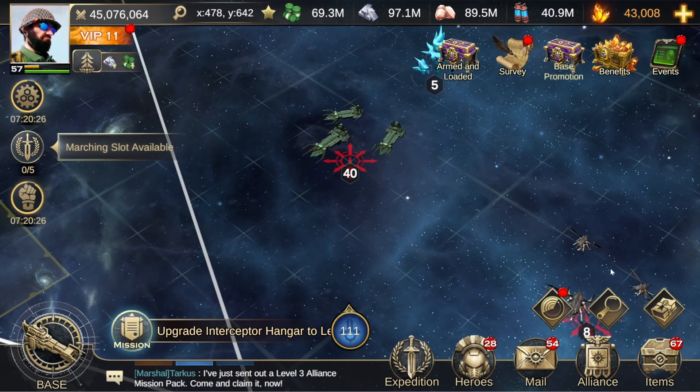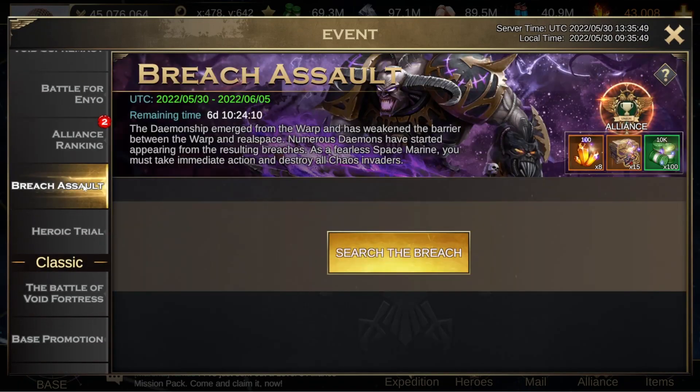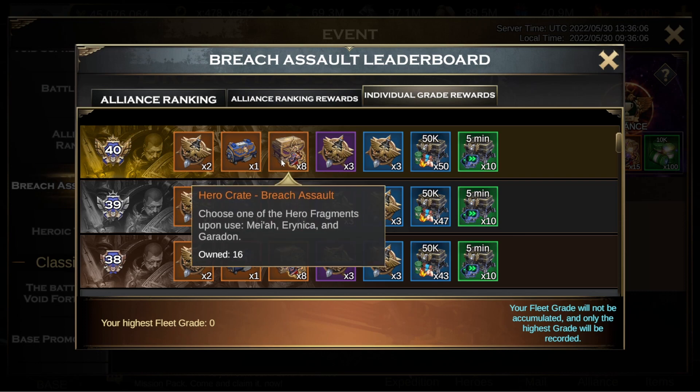Next is breach assault. This is a good change — something I brought up in my opinion video. They had at first brought in hero crates and they went away, and now they're back. But they're even better than before because now you also get them for your daily individual grade rewards. So if you need Garadon fragments and you have a lot of time on your hands and a lot of action points, breach assault is now something you want to do. It's very much worth it to get your Garadon frags so you can level him up. As a free player, you need him for defense.